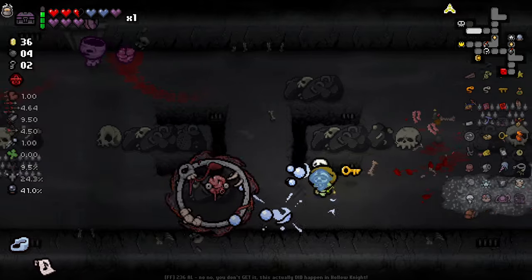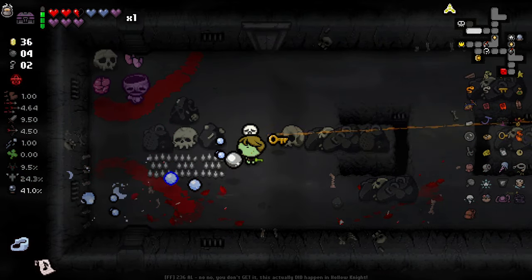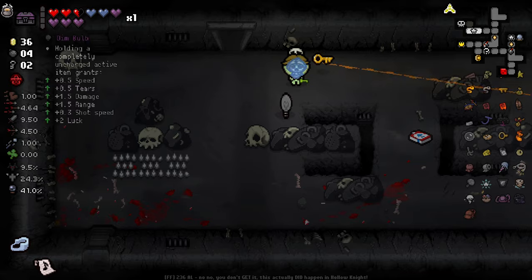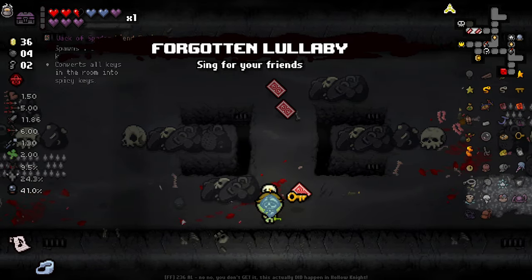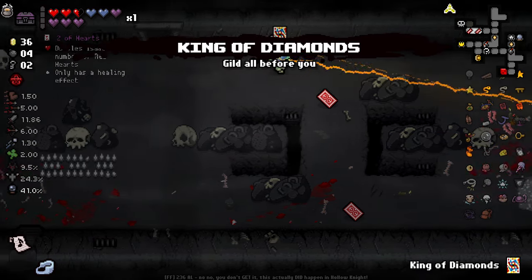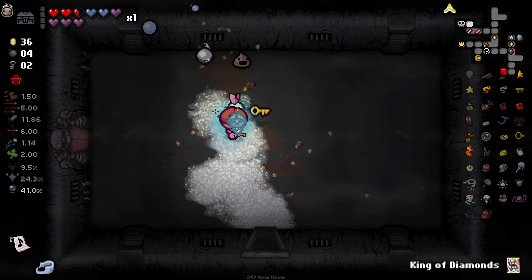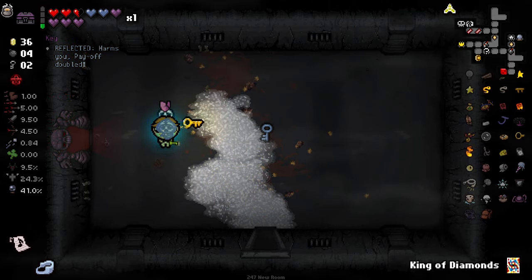Cracked Crown is very, very good. There were some enemies in a little circle with a brain in the middle — never really understood those. Dimbulb — potentially pretty good. We get ourselves Spicy Keys — no thank you. That's pretty good, we'll take that for the next floor. Need more on-coin pickup effects as well — stack those high, get loads of them going.